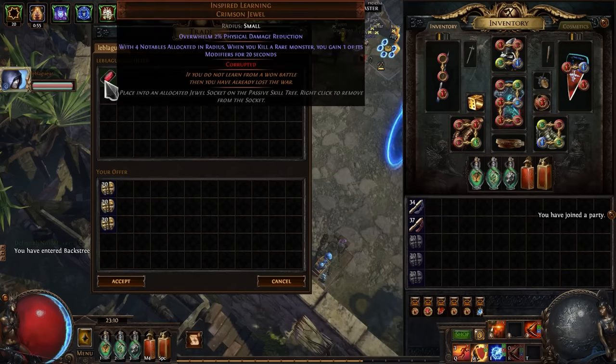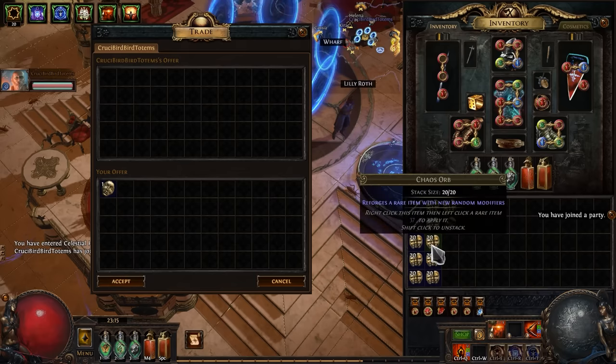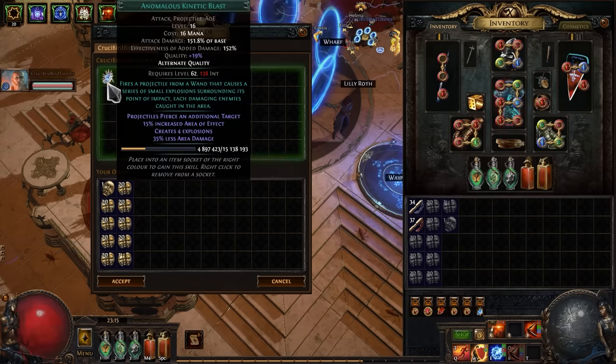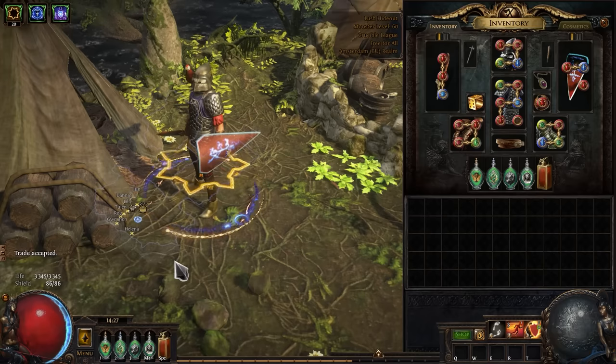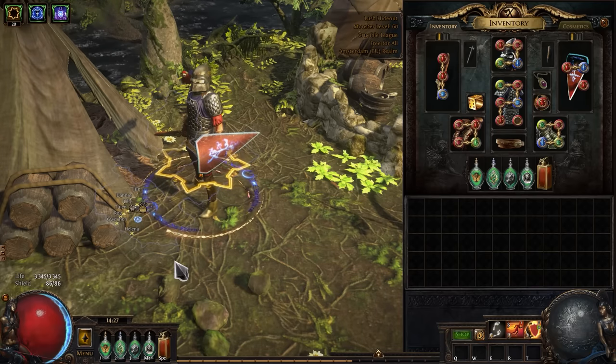Also don't forget Inspired Learning — our mini Headhunter. And the final buy is anomalous Kinetic Blast, a pretty expensive gem but unfortunately we really need it. If you're on a very tight budget you can skip this one, but then your life sustain will be much worse or you'll sacrifice map clearing speed.